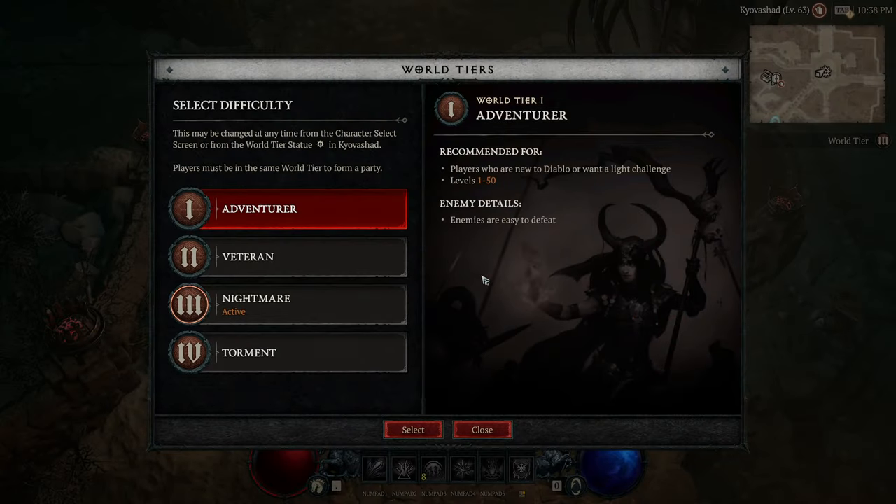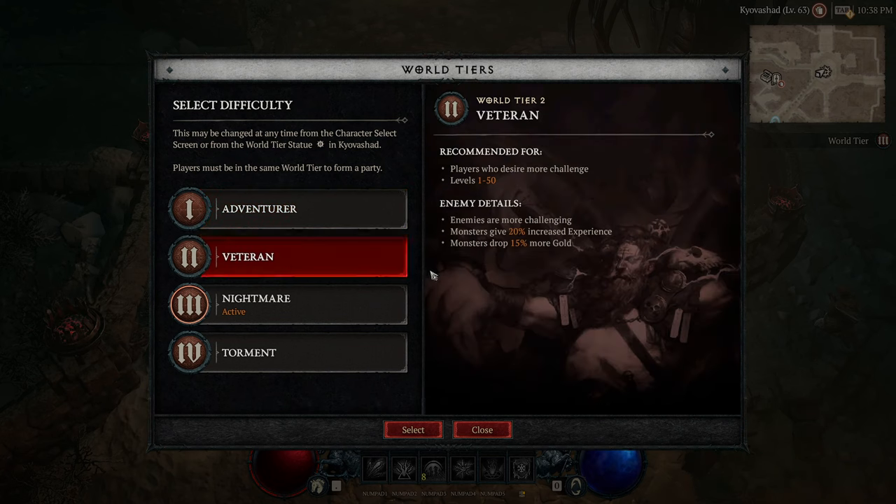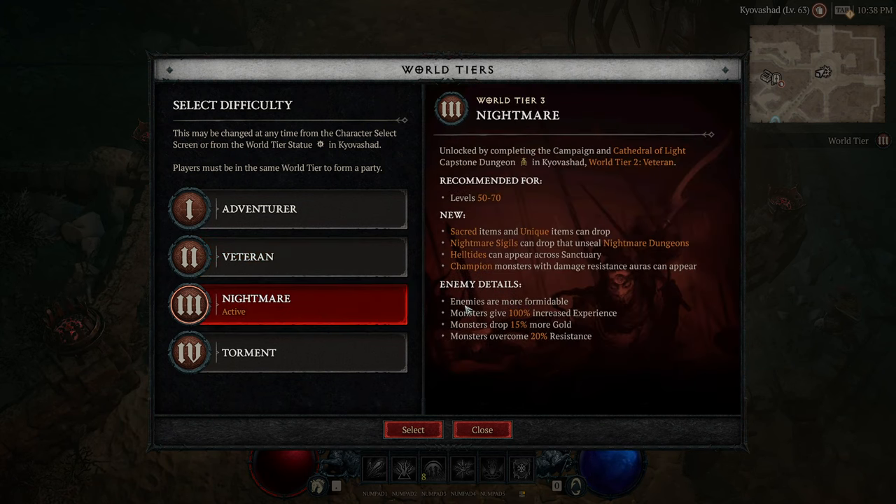After completing the Capstone Dungeon, head to the Statue of Anarius in Kyovashad, and you're able to enter World Tier 3. You now want to replace everything you're wearing, but prioritize replacing your weapons with Sacred items as soon as possible. Sacred weapons are a huge DPS gain — don't worry about the stats or aspect, just go with the first thing you drop.